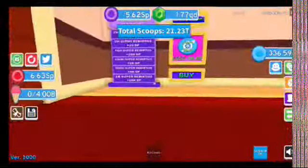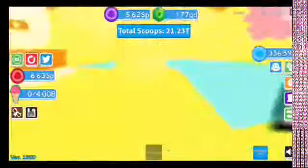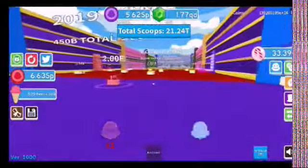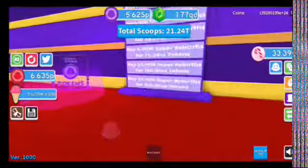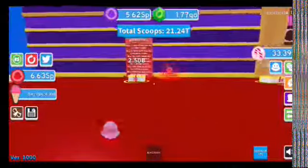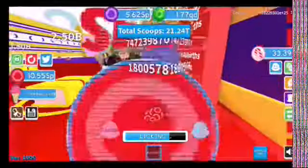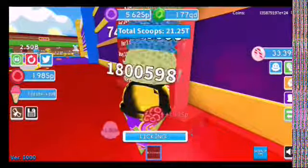Alright, so now let's see which is better so far — 4 SP. So it's just a long walk — it's long. Let's do normal words first: it gives us a whopping 300 million. Wait — when did I get 21 trillion scoops?